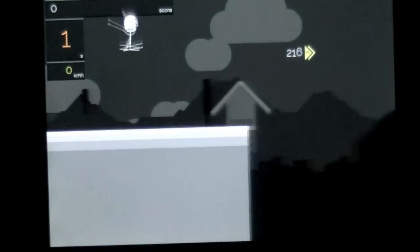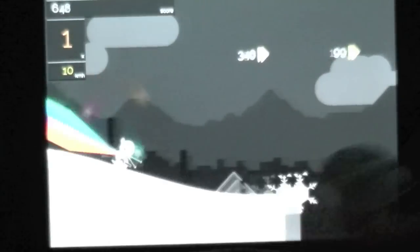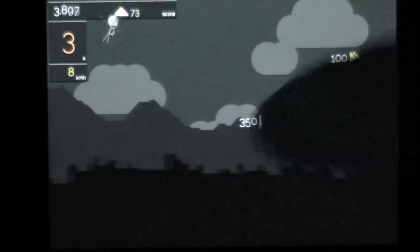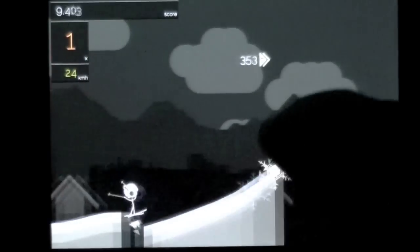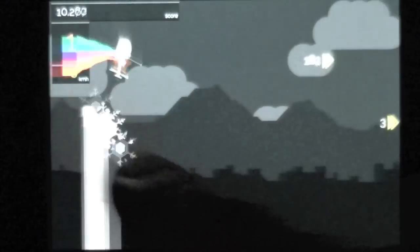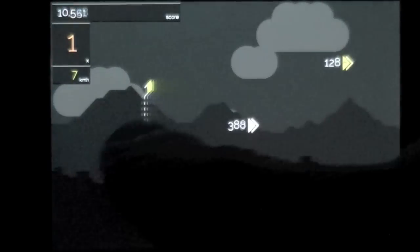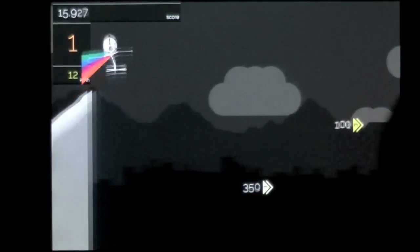Here's how you play the game — it's definitely different. You draw to try to speed your guy up and then give him some sweet jumps to do. It's all about the speed. You want to make a real high jump. You want to jump over those or go through them, which are the gates, the green gates.